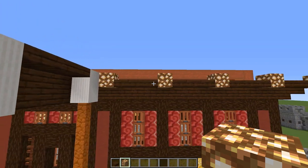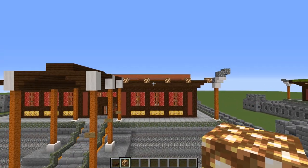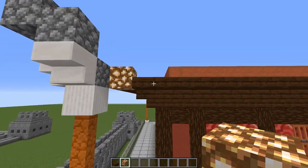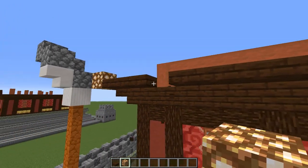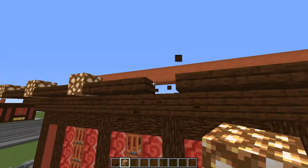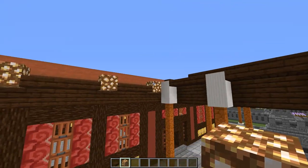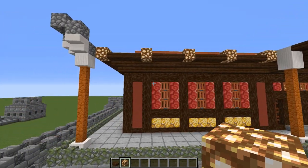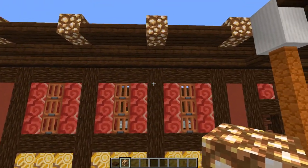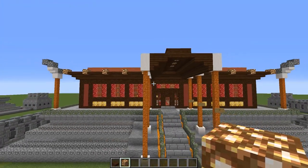Now we're going to replace some of those slabs we just placed with glowstone blocks. For the front wall, counting in from the corner, skip three, then knock out the fourth and place a glowstone. Same thing — skip three — and one more time, skip three. So we've placed four extra glowstones. It might be easier to remember where they go because they line up with the pillars.